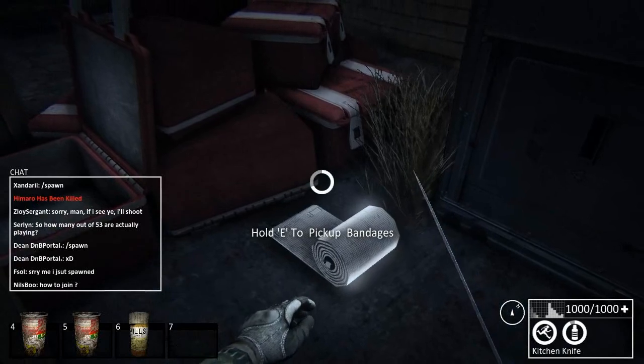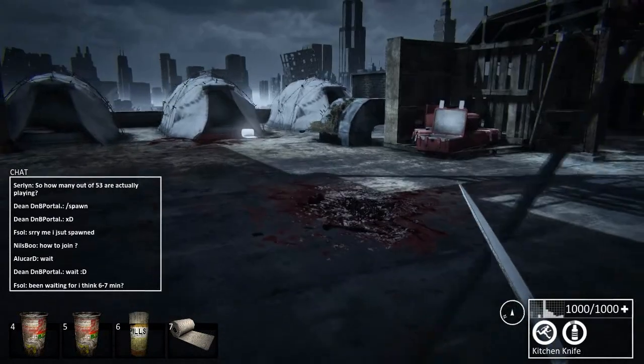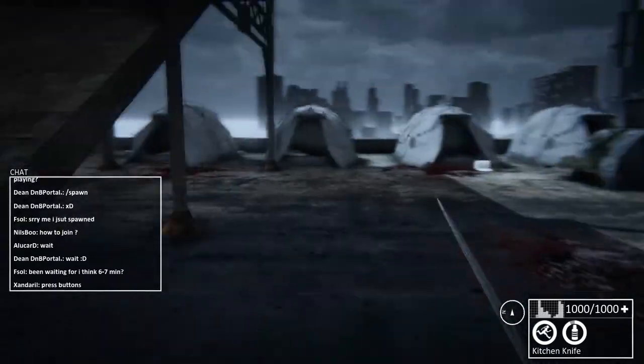I've actually found somewhat of a gold mine up here — we've got lots of pain pills and weapons and all that kind of stuff. My problem is that these items do not stack. If I pick up a pack of .45s and another rubber packet, they wouldn't actually stack on top of one another.